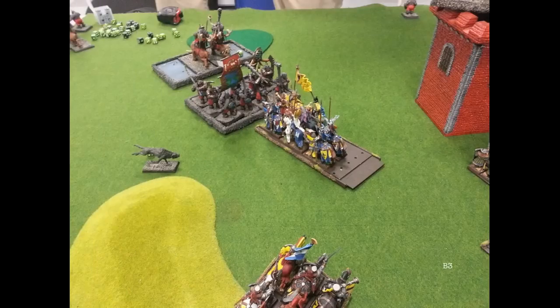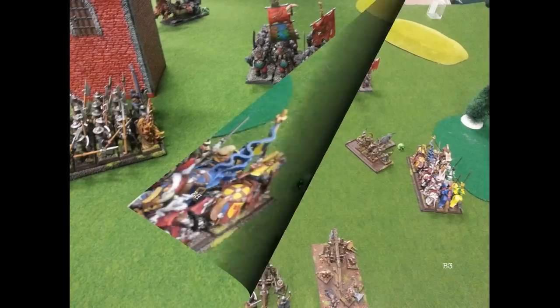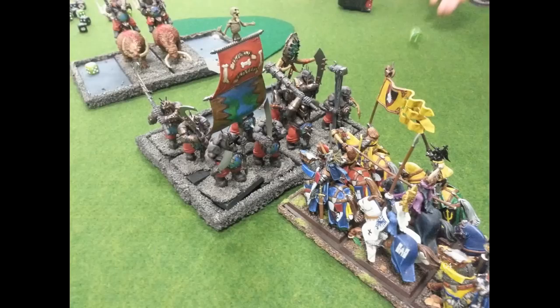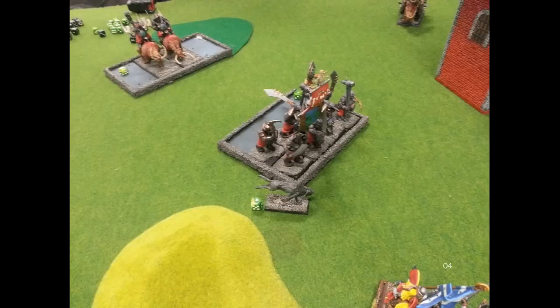I break the Mournfang in combat and do a fair number of wounds, but they get away. That sucks because now he's going to save all those points and his Death Star is going to charge my unit and mop them up. Bowman still can't handle a Sabertusk. His Iron Guts charge my unit and his Mournfang rally. Now he's just going to keep on shooting at me.